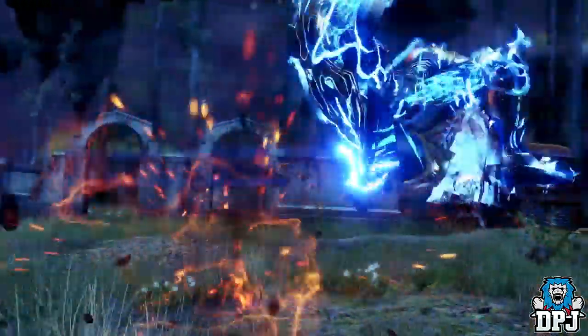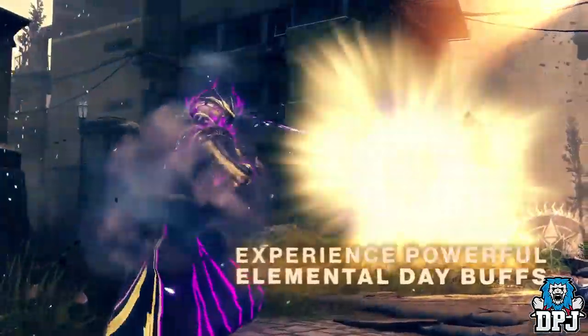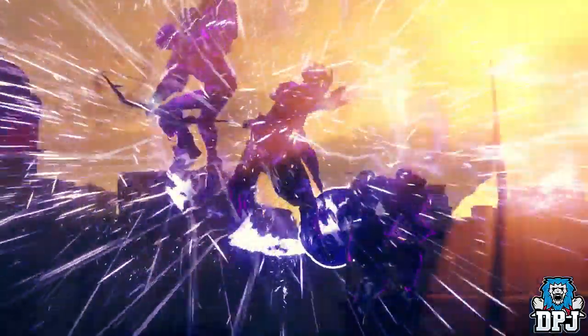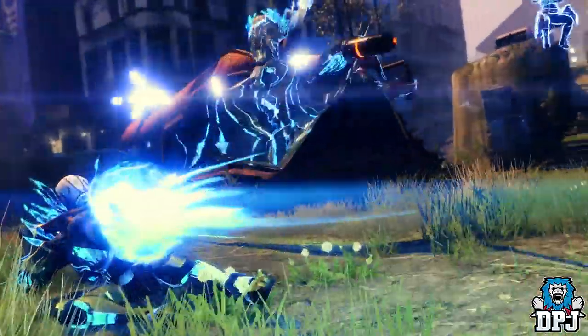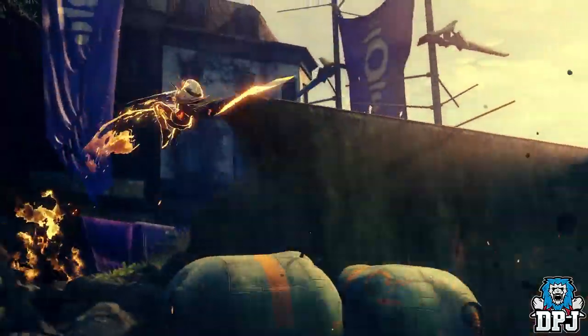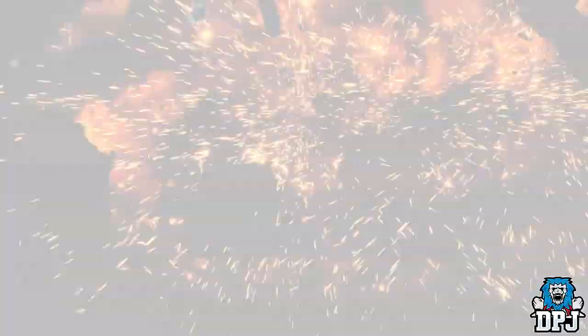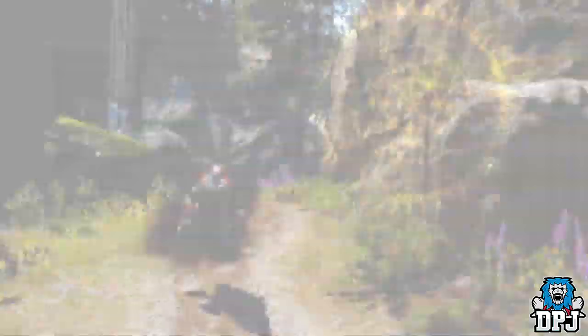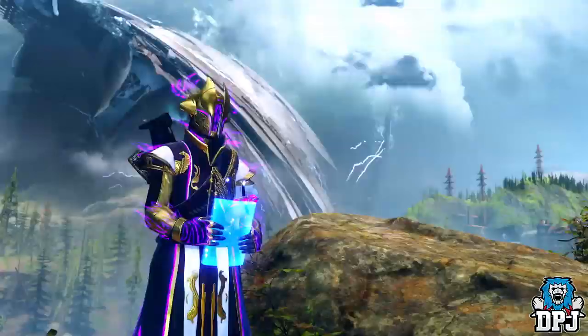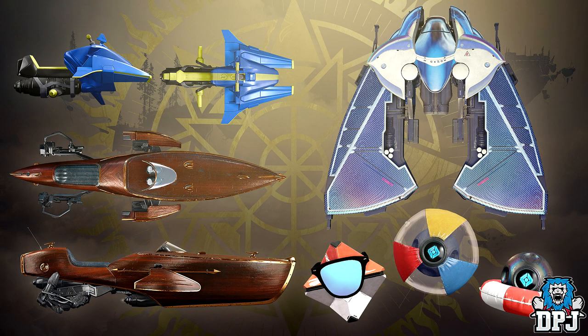Solstice Packages also reward rare energy, low gear, enhancement cores and materials. As with most events, there will also be a new offering from the Eververse store. There won't be an event engram this year — instead every single item will be available for direct purchase using Silver and Bright Dust. All Eververse items will be available for Bright Dust at some point during the event. Here are some of the items you will be able to purchase — that Beach Ball Goal emote, I need that in my life.